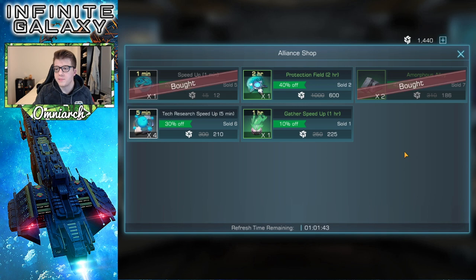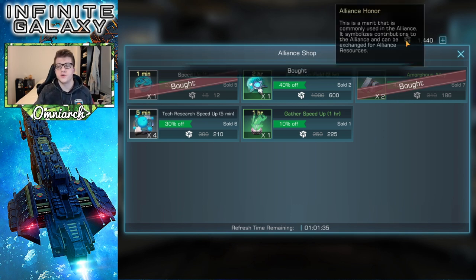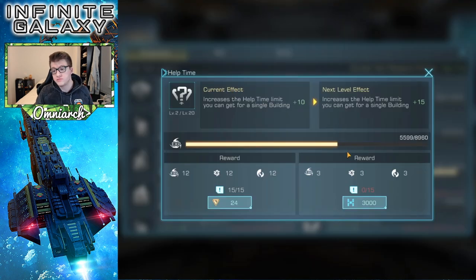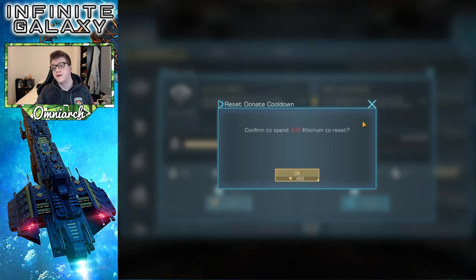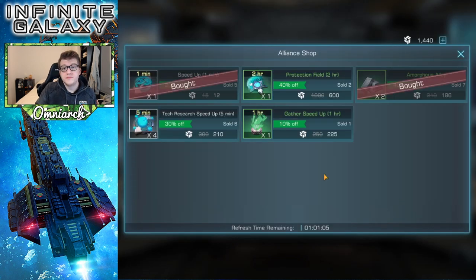If you're in an alliance, go to the alliance shop — it resets every day and the items change. You can get materials in exchange for your alliance honor. The way to earn honor is to donate to the alliance tech. Donations replenish over time, or you can use corium for a much larger honor payout. Check this shop at reset for free materials.